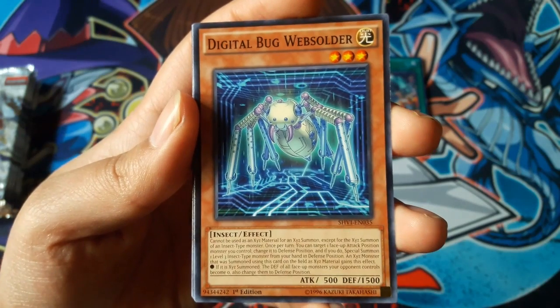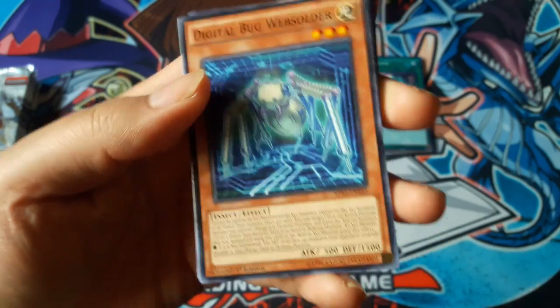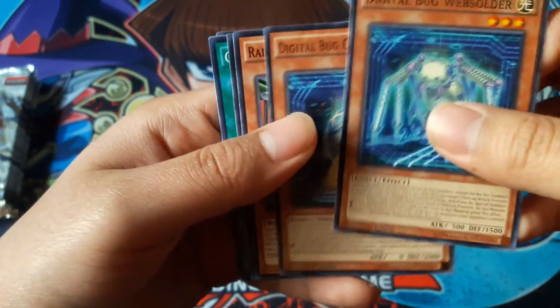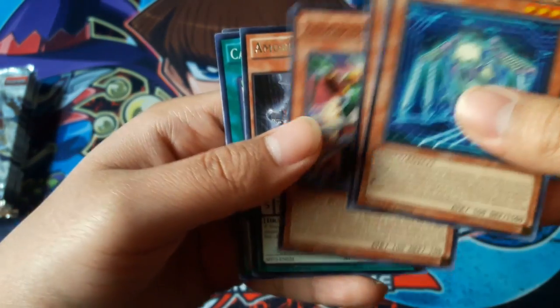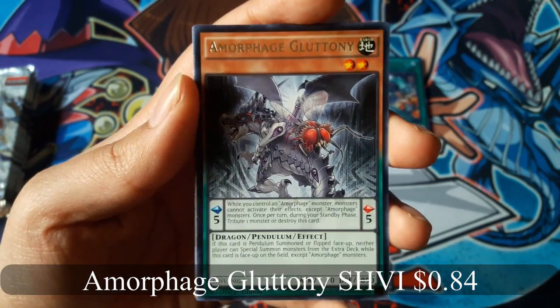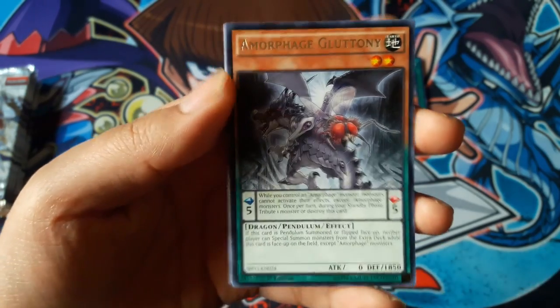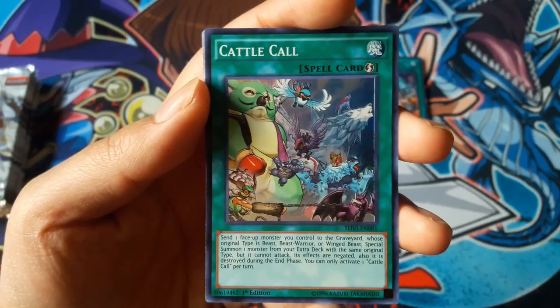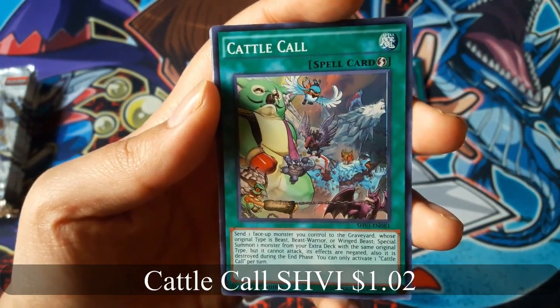Digital Bug Web Solder. Amorphage Gluttony for a Rare, and Cattle Call for a Super Rare.